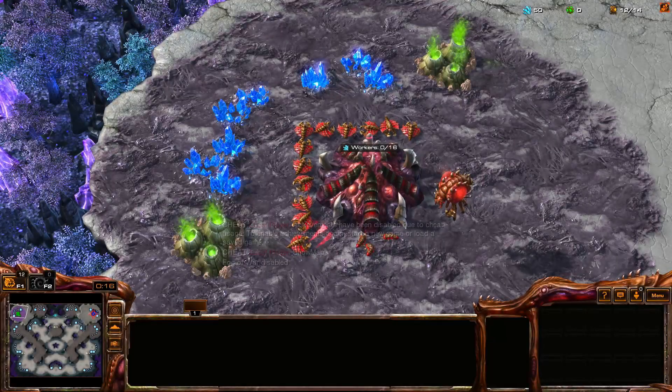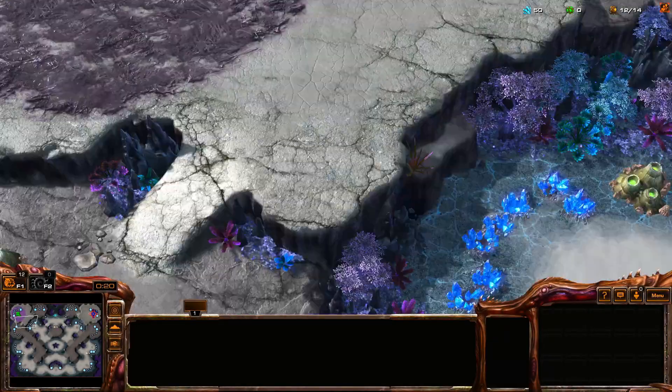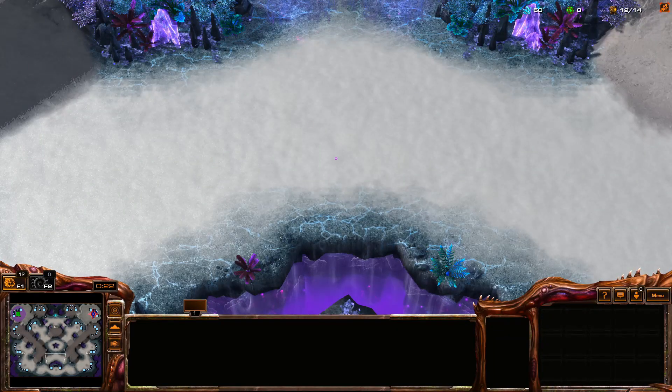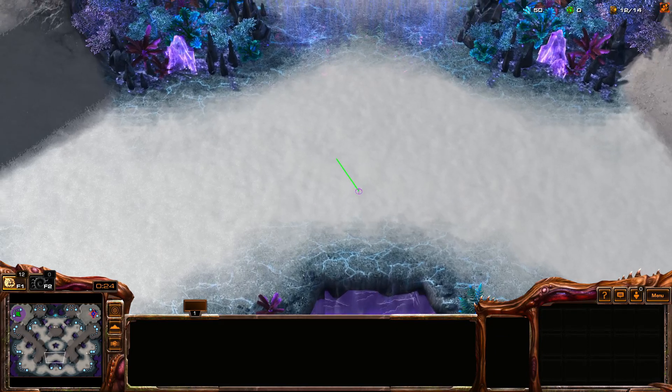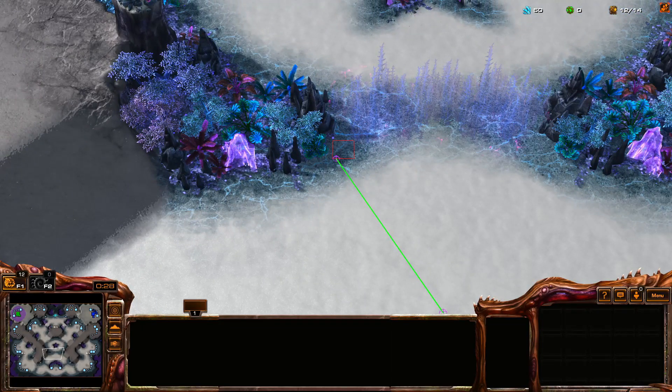Raycasting might sound intimidating, but it is actually very simple. From a position, we cast a ray — think of it like a laser beam coming out of your eyes — in a direction of our choice, and we follow the ray until it hits a wall.